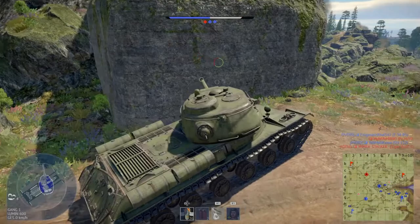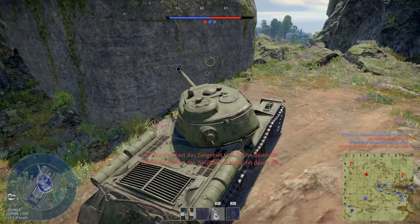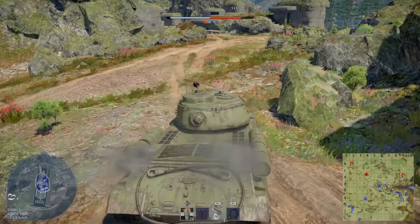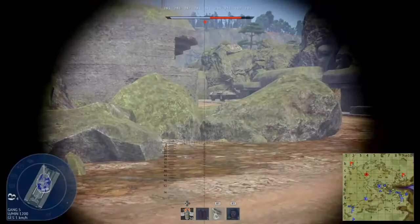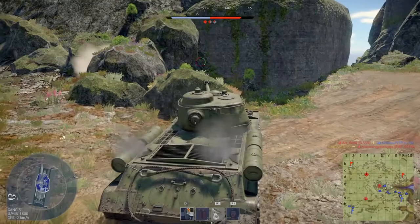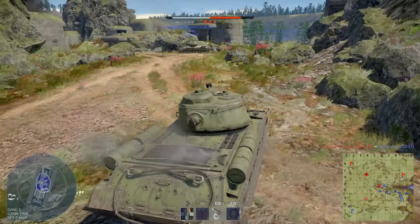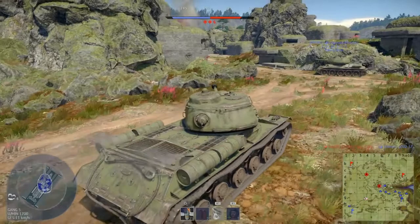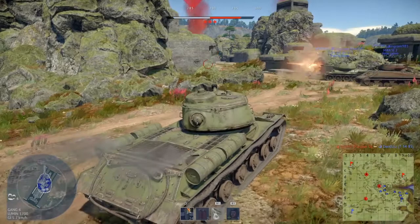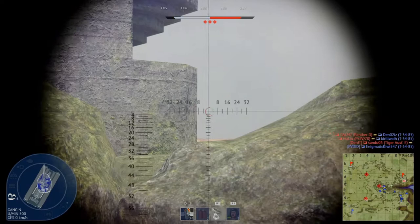Again I check the minimap. My team is still defending B and there is another teammate behind me, so I have to assume everything is fine so far. But then B is getting cleared. This is the advantage when you play as support. The Tiger 1 is a huge threat to the IS-2, but my teammate in the T-34-85 is able to bounce some shots and the Tiger 1 is focused on him.